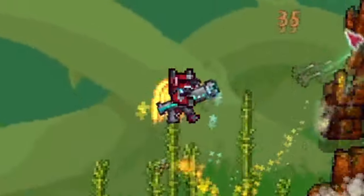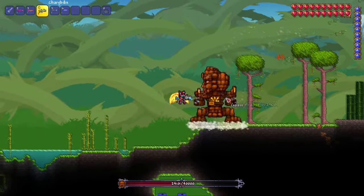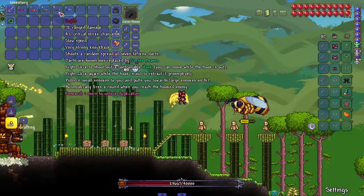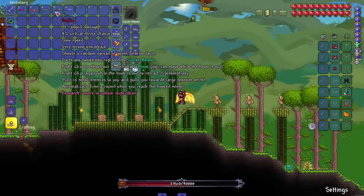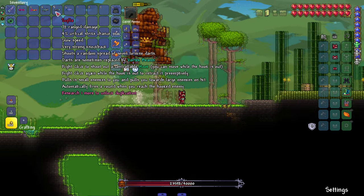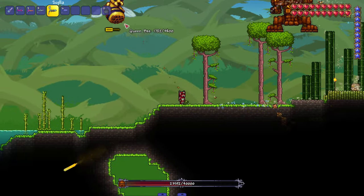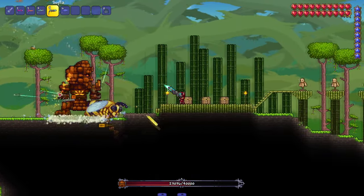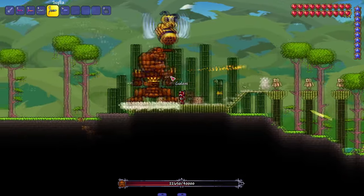Caribidus Gribidus — builds up shooting speed as you fire, darts are sometimes replaced by vortex beams. Kind of a weird way to hold a weapon given that we've been holding most of them normally. Then we got Sylla — shoots a random spread of seven to nine darts, darts sometimes replaced by vortex beams. Right-click to shoot a controllable hook; you can move while the hook is out, right-click again to retract it. It pulls in small enemies toward you and pulls you toward large enemies, and automatically fires when you reach the hooked enemy.